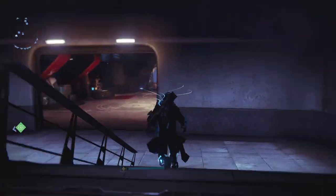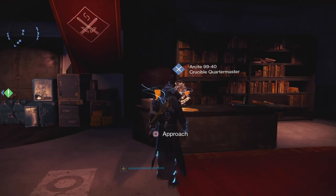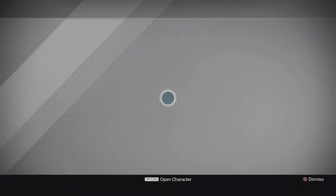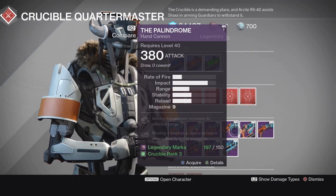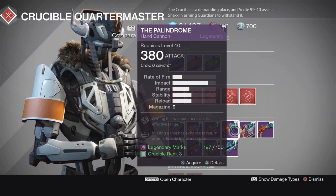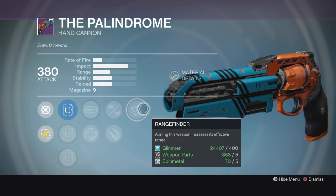16 days away from the Destiny 2 reveal, and we got some really good stuff this week. First of all, without a doubt, one of the best rolls we've ever seen on a hand cannon from the vendors is the Palindrome this week. This thing is absolutely sick — it is just a hair away from a perfect god roll.